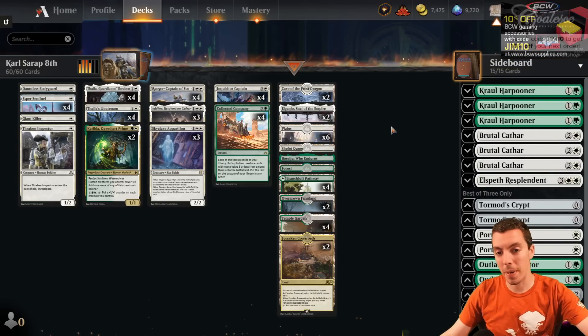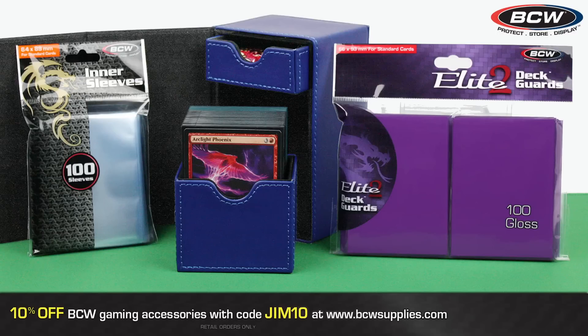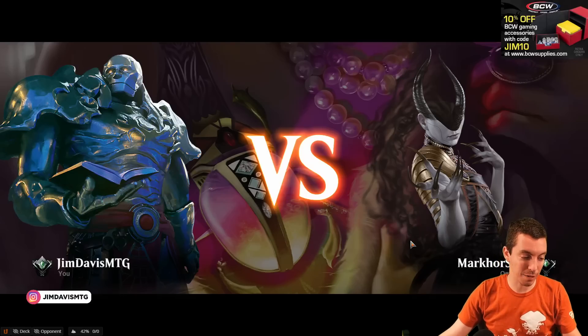We're just going to play some games here. Brought to you by bcwsupplies.com — best gear on the market, not close. Paper Magic is coming back and you need your gear. BCW Supplies has got you. Best stuff out there. Sleeves are best — the Elite 2 deck cards. Best binders, card sorting trays. Promo code GYM10, 10% off your order. I've used their gear for literally the last 5 or 6 years.